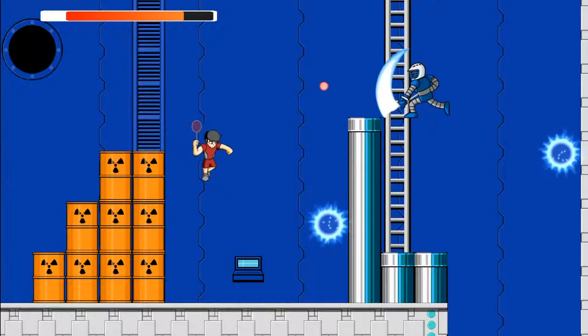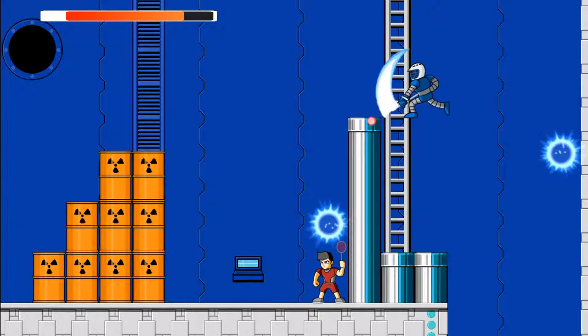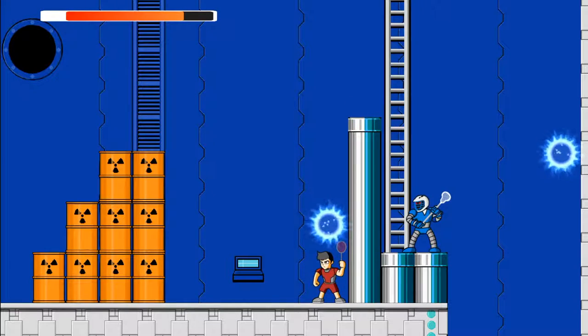This is one of my favorite parts of the game. I designed it so that you had to use the teleporter as part of your combat. Now, the lacrosse bot can shoot at you, but there's no real way to get at him unless you use the teleporter, so let's try that.